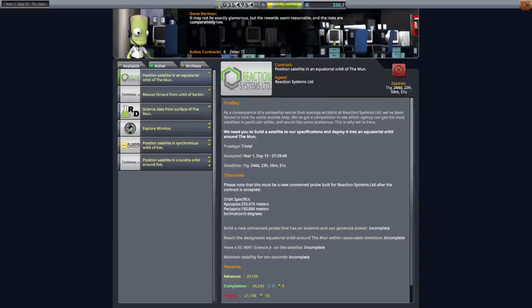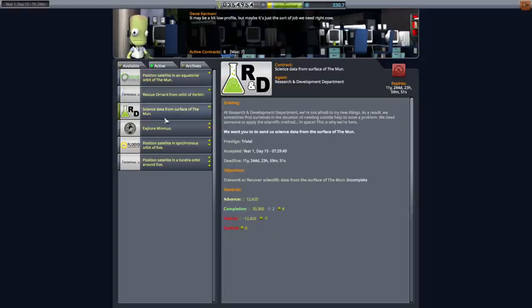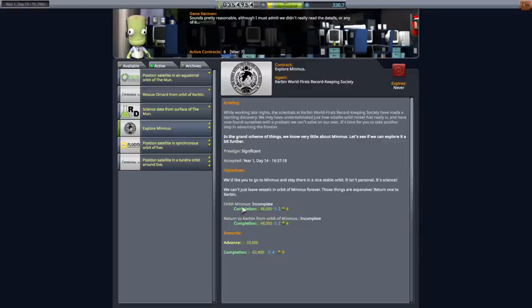Hello everyone and welcome back to my stock career in Kerbal Space Program 1.11. In this video I plan to handle four contracts simultaneously in one launch. We need to position a satellite in an equatorial orbit of the moon carrying a Science Junior, rescue Ornard from orbit of Kerbin, get science data from the surface of the moon, and get into Minmus orbit and then return from Minmus orbit.